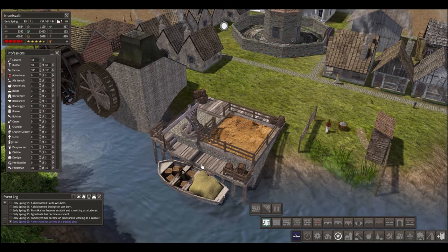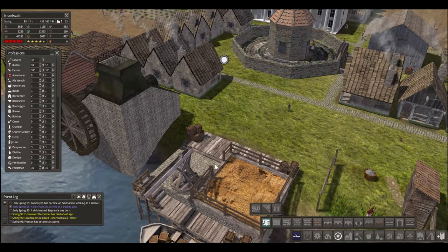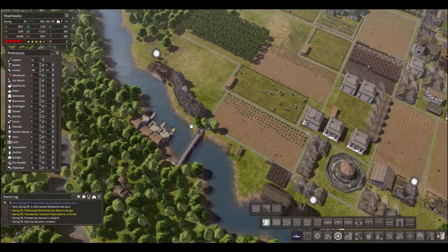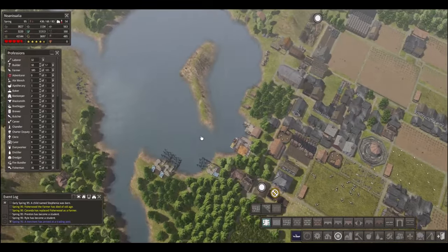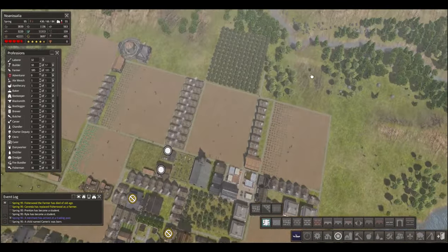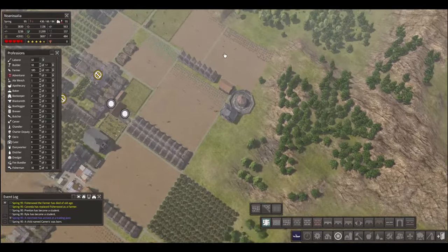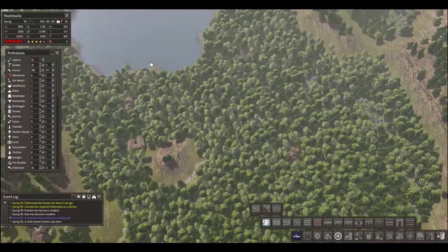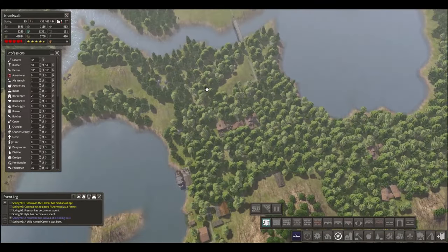And we're back — sorry about that, had a little bit of interruption there, but we're all good now. So where were we? Back to our little enclave. We're done with this area pretty much, so let's go see if we can find the blacksmith first — that's kind of important.